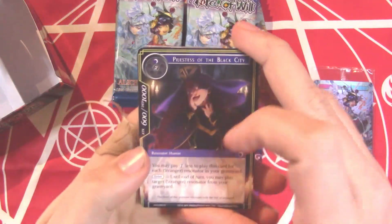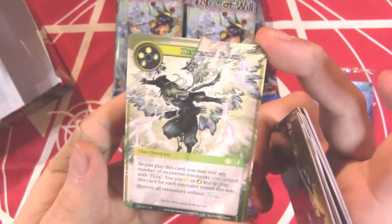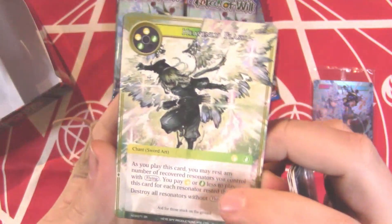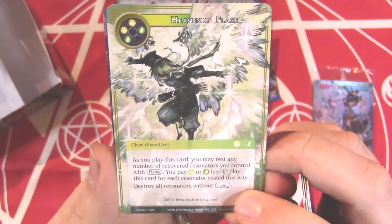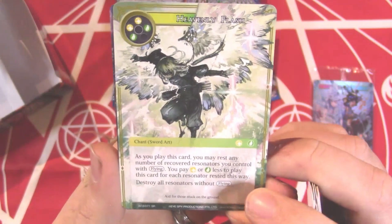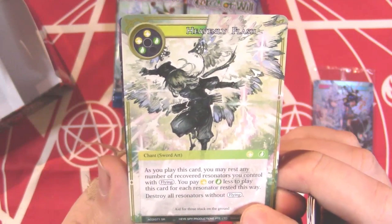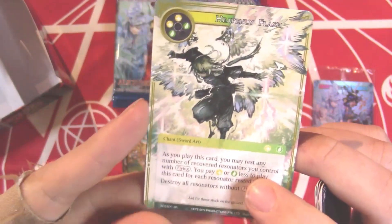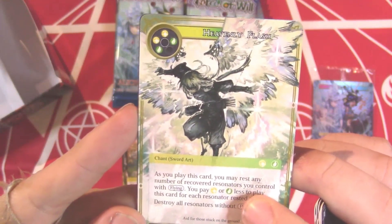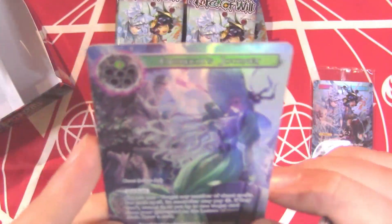Priestess of the Black City. Heavenly Flash — a super rare! This is new — a super rare Sword Art. As you play this card you may rest any number of recovered resonators you control with flying and pay one green or one less to play this card for each resonator. So you can rest your flyers to destroy resonators without flying — that seems really really good. And then Pharesia's Journey.